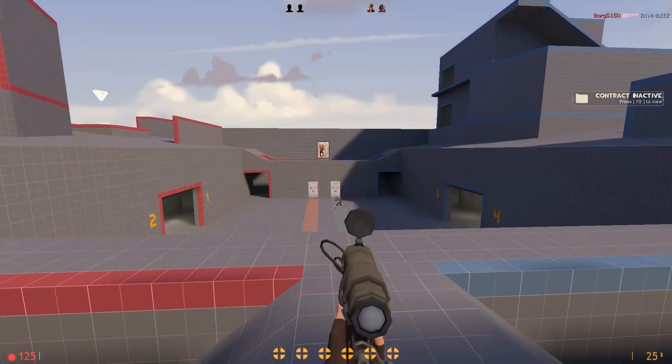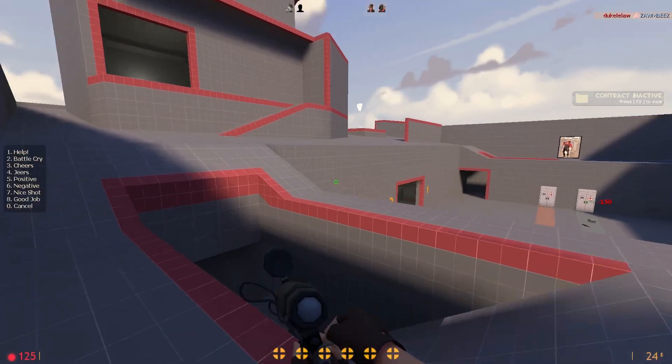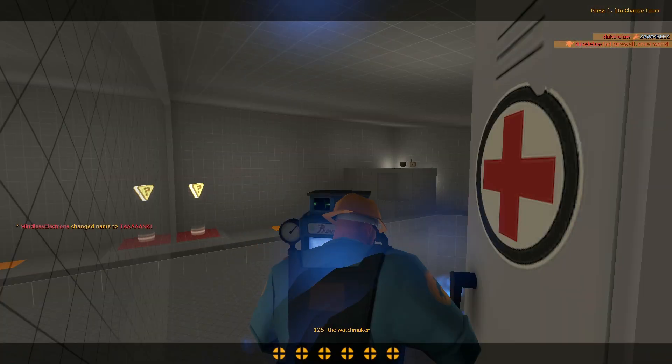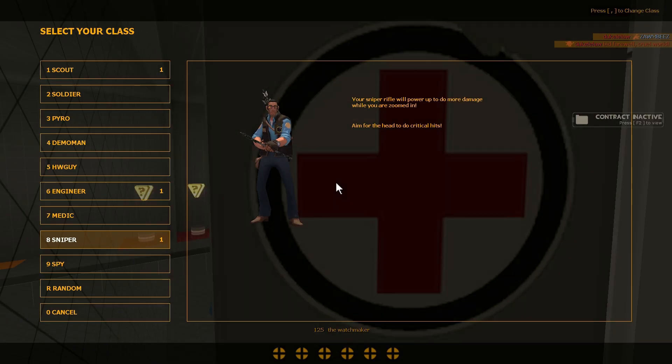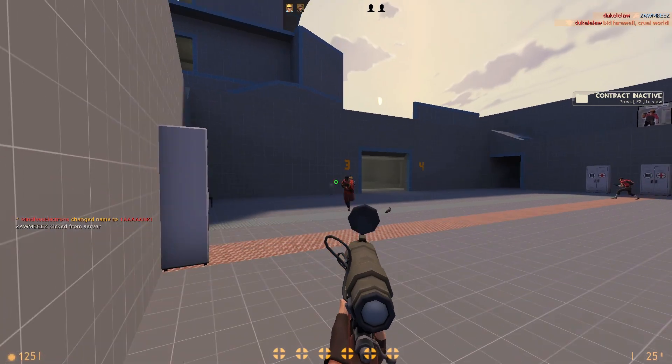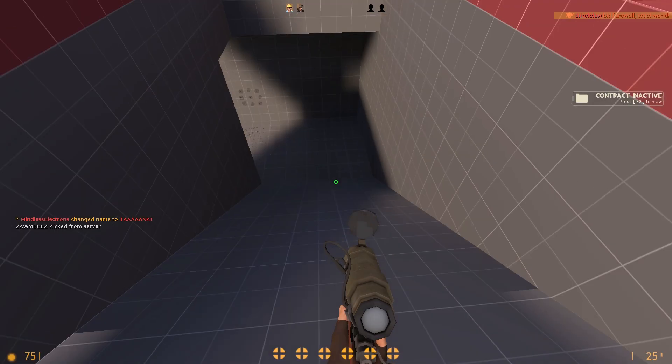Now, firstly, you need to right-click your mouse to scope, then point your crosshair to the opposite color's head and left-click to shoot, and it should have the enemy disintegrate. You should see it on the top right of your screen where the icon says the enemy's head was obliterated.